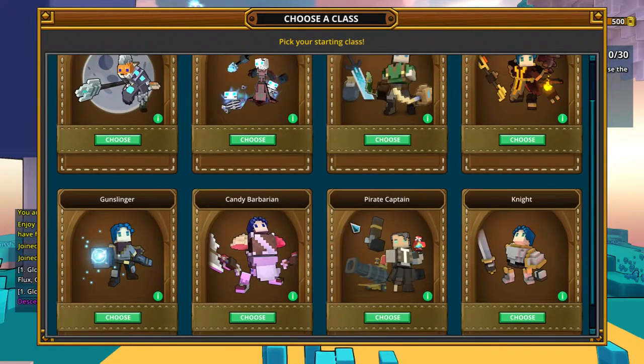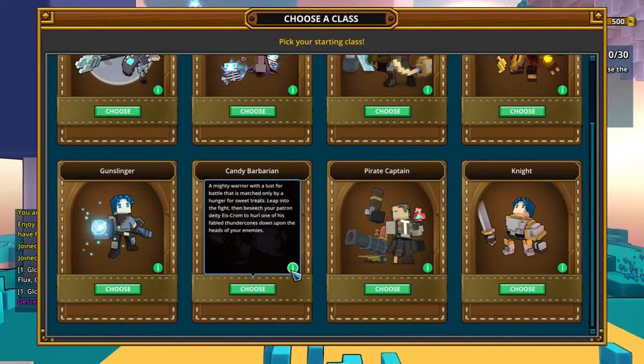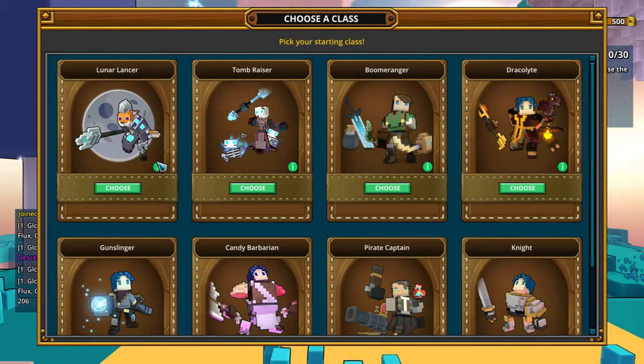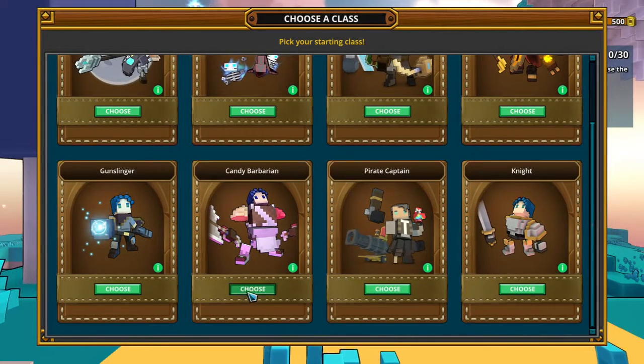Candy Barbarian sounds so cool. Let's see — Mighty Warrior with a lust for battle that is matched only by the hunger for sweet treats. That sounds cool. How about Boomerang? Boomerangs are skilled with both bow and blade. Bomb your way through bedrock and stun your enemies. I'm choosing Candy Barbarian.